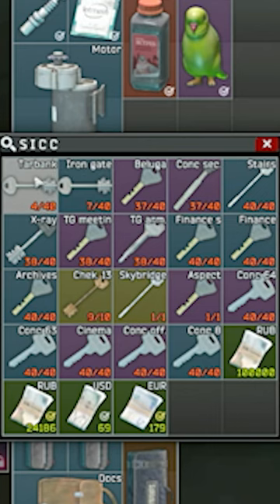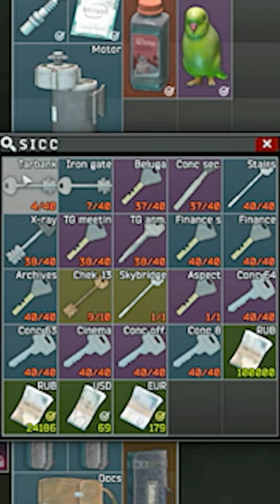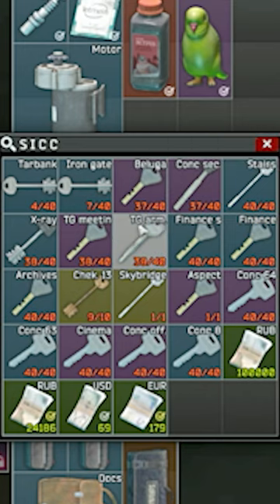This raid we hit Tarbank, Beluga, Terror Group's Armory, Terror Group's Meeting Room, and Check 13. Tarbank is definitely worth it. Beluga is definitely worth it — there's an extract close to it, rare item spawns on the table, plus two filing cabinets and a computer.